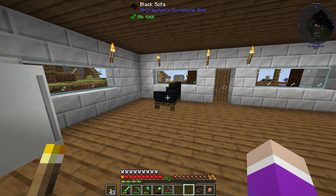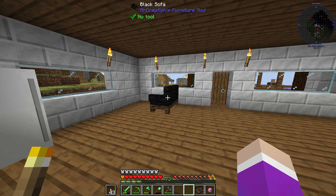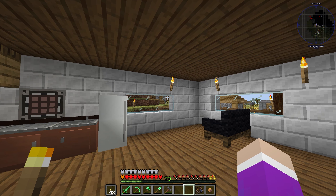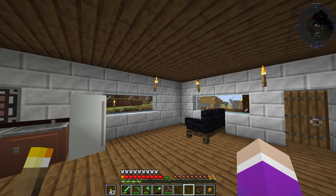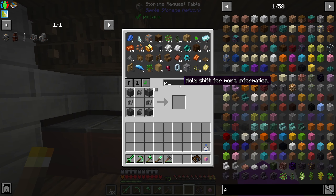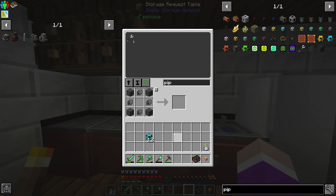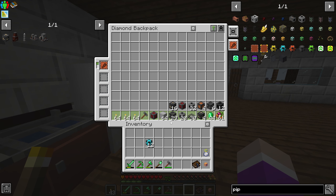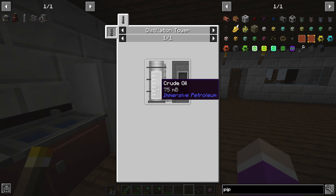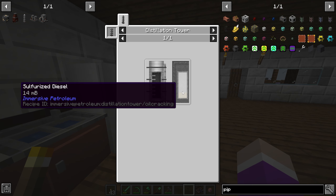Today we are continuing with Immersive Engineering and the oil digging we have been doing, turning it into fuel to power a generator. We need to get ourselves some pipes — I went ahead and gathered all the ingredients we're going to need. We're setting up the distillation tower to turn the crude oil from our pump jack into either lubricant, sulfurized diesel, or gasoline.